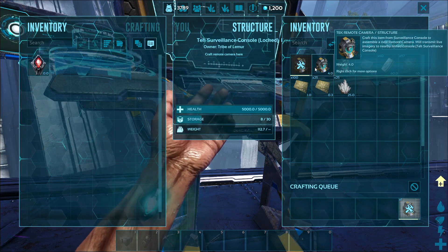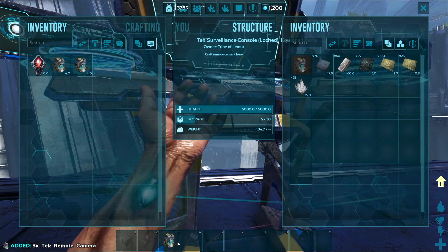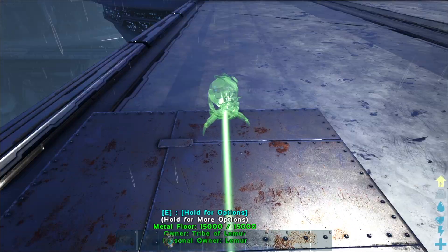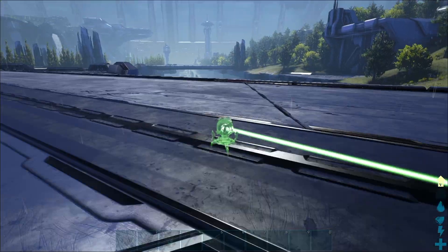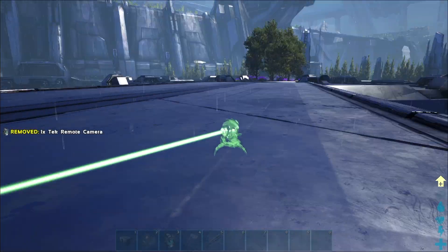What you're going to do is grab your cameras and place them in your inventory just like this. When you go to place them, it shows you which way they're going to look. We'll place one here, another one over on this side, and then one more here — just for the purposes of testing this system.